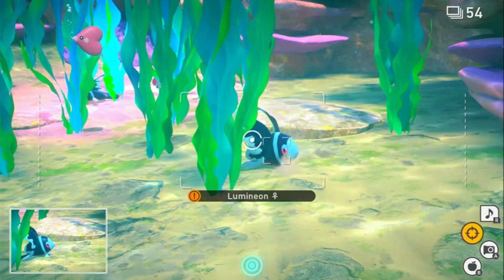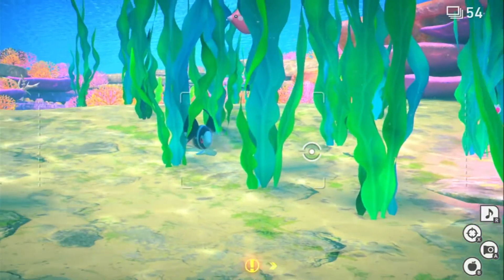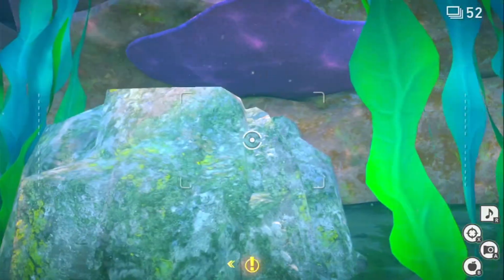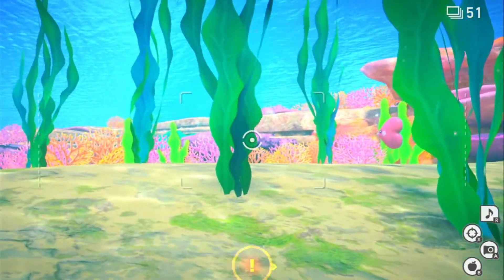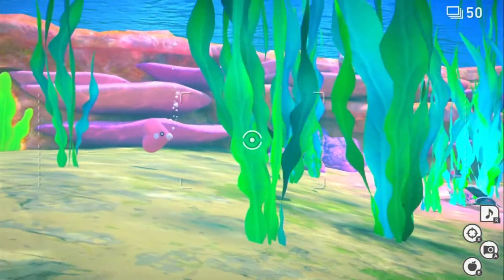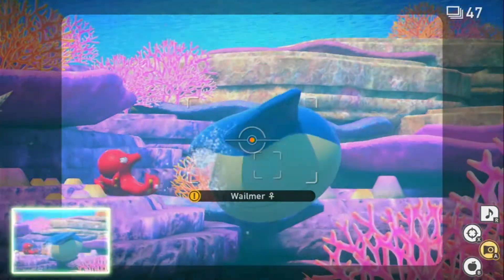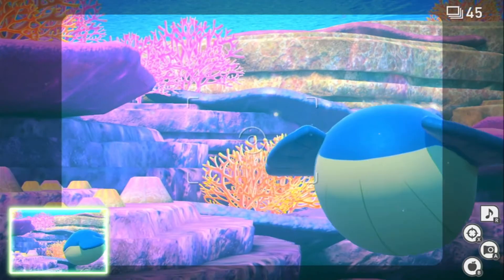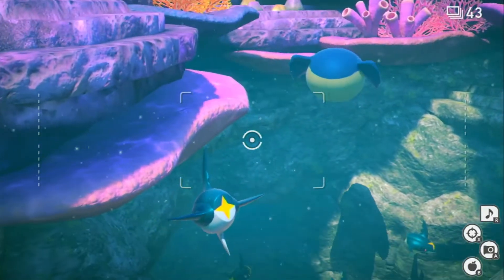Oh man — Octillery is there. Just need to look around to see if I don't miss anything. It's Octillery! Oh, Wailord — what's happening there? Oh, it's attacking it, and it runs away. Damn, that's nice. It attacks it with Water Gun, I think. I love when they have that sort of interaction. So those are the two big Pokemon of the sea, and they don't really attack each other.